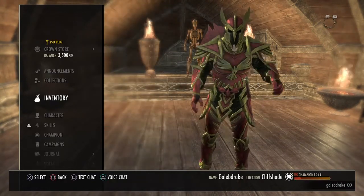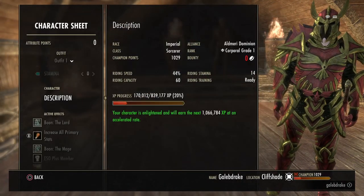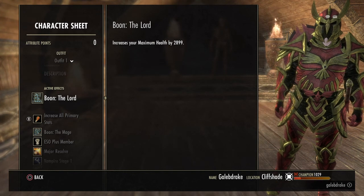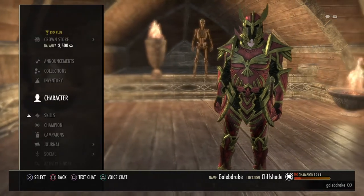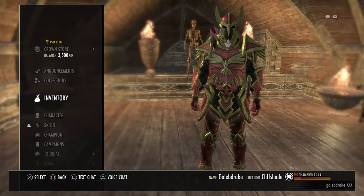Now moving on to my sets. Something worth noting: I've got 2 Mundus Stones active, and that's because I'm using the Twice Born Star sets.